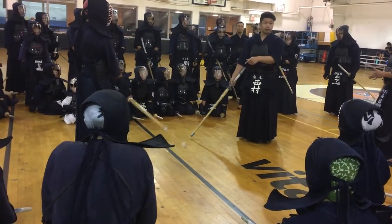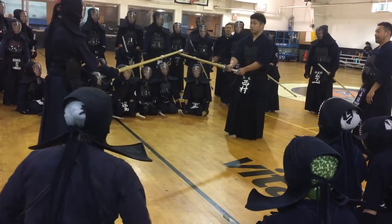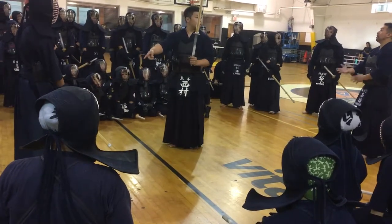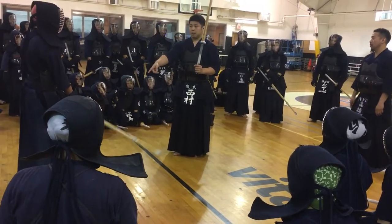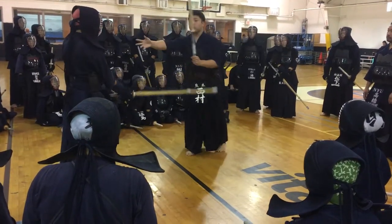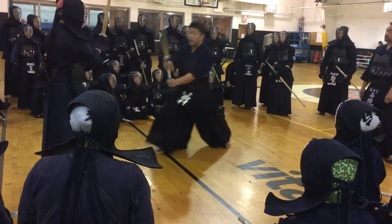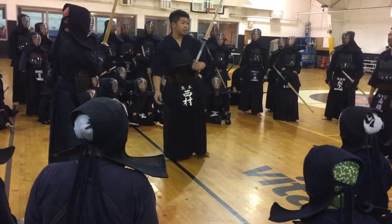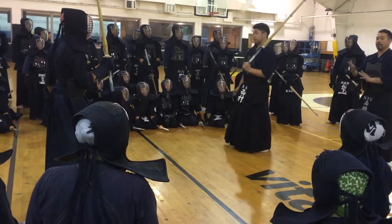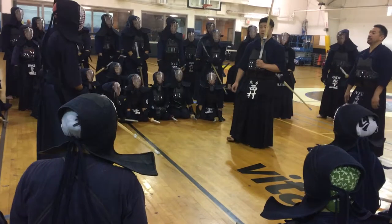I will show you an example: if I hit kote with the same timing as going for men, his hands don't come up — there's no reaction from the opponent. So if you set him up once by striking men, the opponent will fear that and expect you to come for men, therefore creating an opportunity for kote.